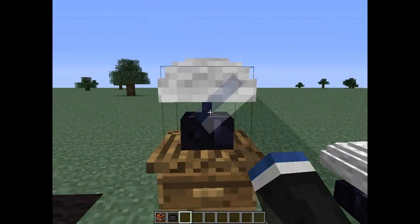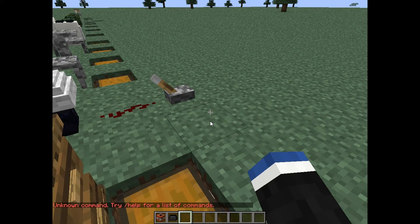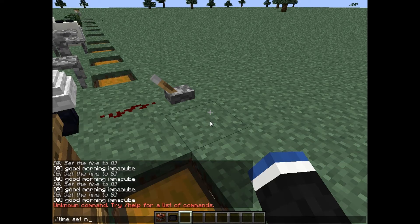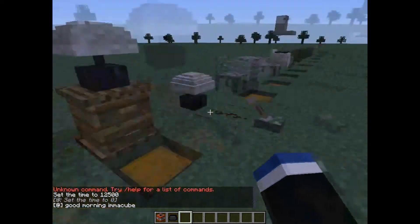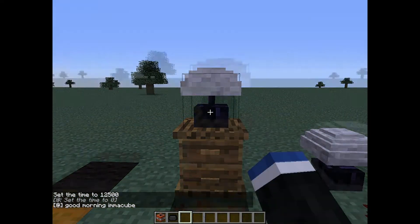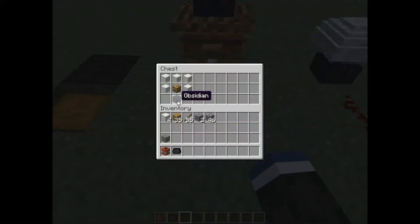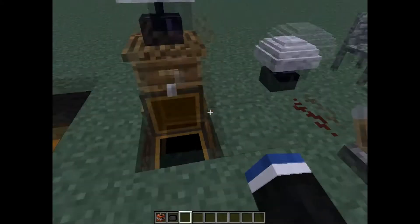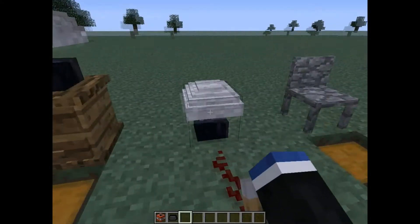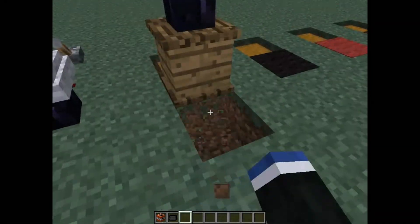And this here is the lamp. Slash time set night. So the only way this can be turned on and off is if it's on a bed draw. It's crafted with one obsidian, a glowstone, and surrounded by wool. It can also be powered with redstone, and when it's powered it will put off a redstone signal.